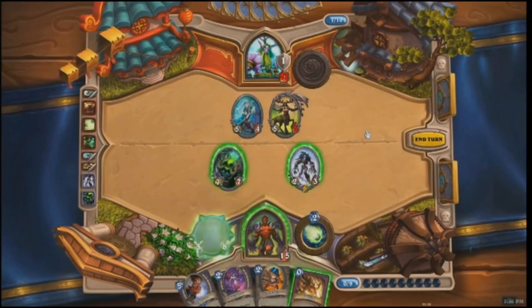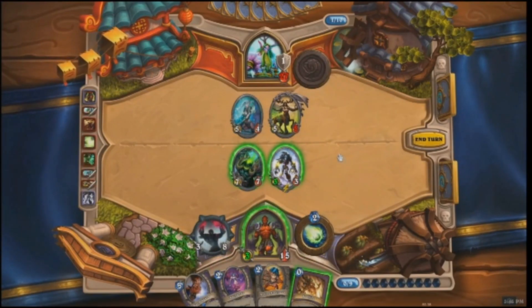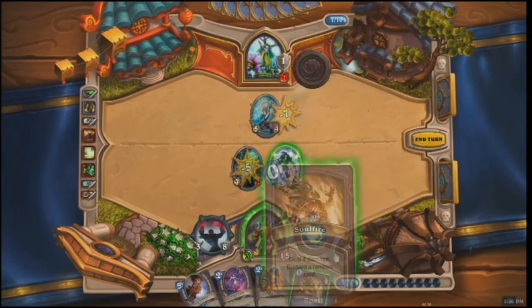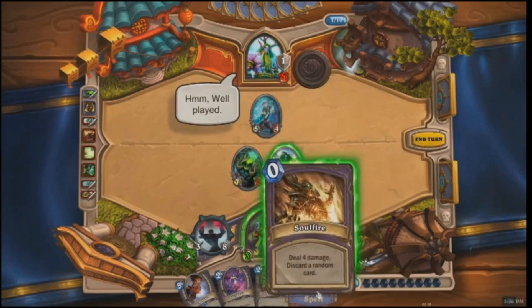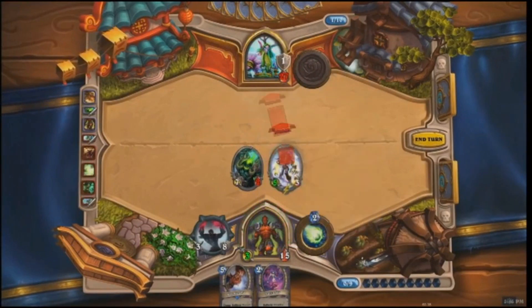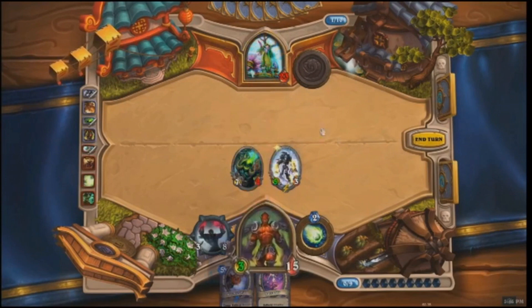Jaraxxus kills the Warlock hero who summoned him and takes his place. The Ghoul gets a little stronger for eating the corpse of the old hero. Jaraxxus is very strong — he's got a new set of 15 health, he can attack, and he's got a new Hero Power. The Ghoul keeps getting a little stronger too — this one is faring a little better than the last.